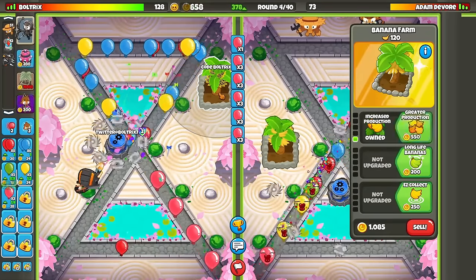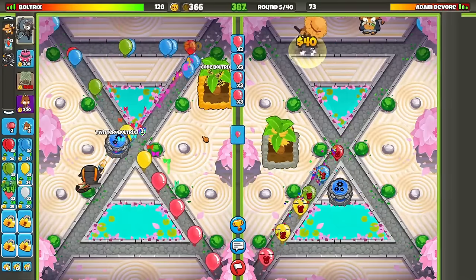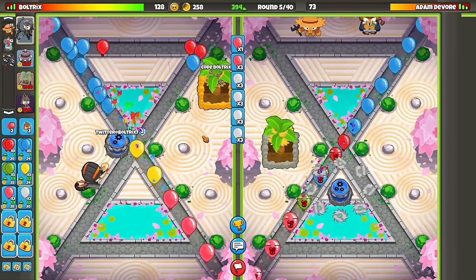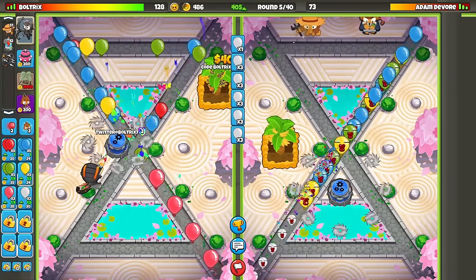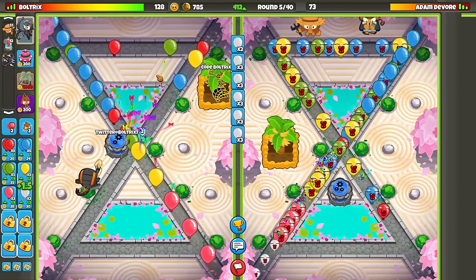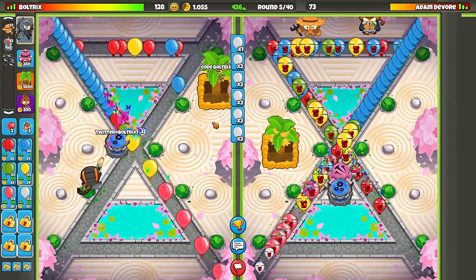I'll probably go for the greater production here because we're fully chilling since Quincy is goated during the earlier game rounds. Here's the thing with the hero slot — it's interchangeable. You don't have to run with Quincy; it's just that you already have Quincy unlocked if you're on a brand new fresh account or new to Battles 2. With the other heroes, except for Gwendolyn, you'll have to grind XP and monkey money for them. So you'll have Quincy ready to go right from the jump.